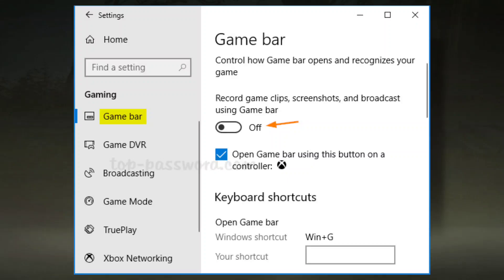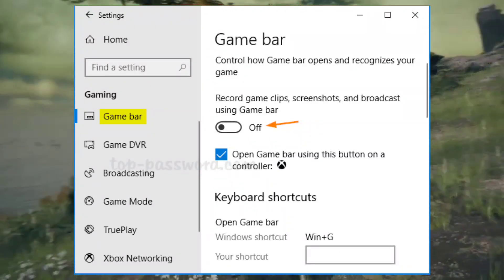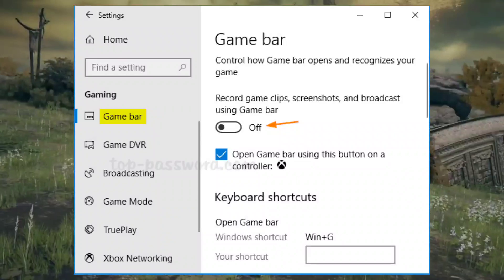Fix 4: Disable Game Bar. Disable the Game Bar to increase FPS. Press Windows key + I, go to Gaming > Game Bar, and toggle it off.